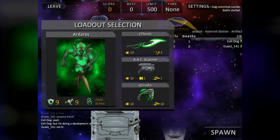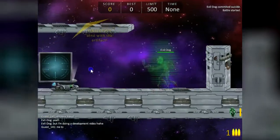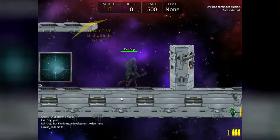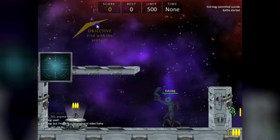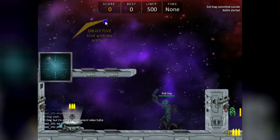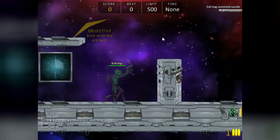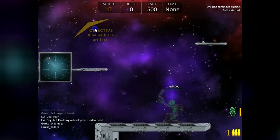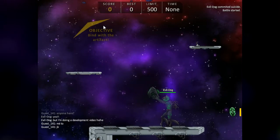With the scanner I have a close range view. I can see this guy's position over there. I don't see him in the close range view but it's gonna be useful in team modes.